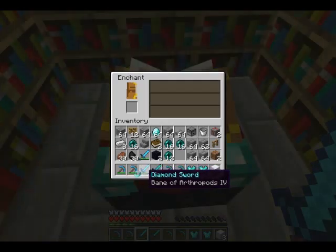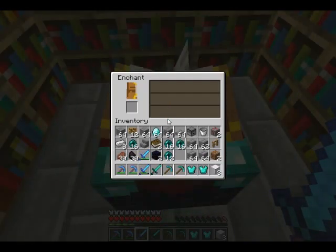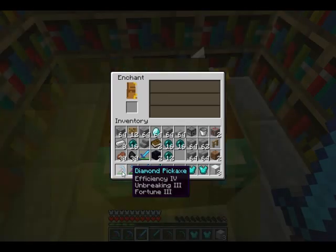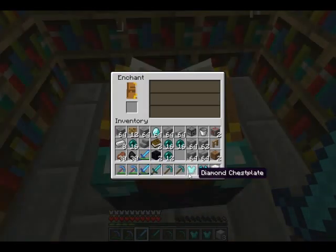I've got some picks I can show you — Efficiency and Unbreaking are two pretty standard enchantments. Efficiency makes you mine a lot faster. Unbreaking has a chance not to do damage to your pick while mining, chopping trees, or whatever you choose to enchant. Fortune is basically the same as Looting but for minerals — it affects diamonds, redstone, coal, lapis, emeralds, and I think glowstone too.